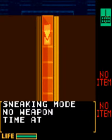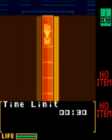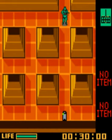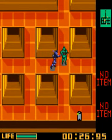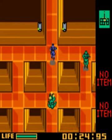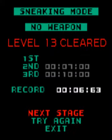Sneaking mode, no weapon, time attack level 13. Time limit 30 seconds. The strategy for this one is identical to what I used in practice mode. Just knock this man out - the noise will distract the other guard and you can just go to the exit. Cameras aren't a problem. We had just under half a second left. Level 13 cleared.